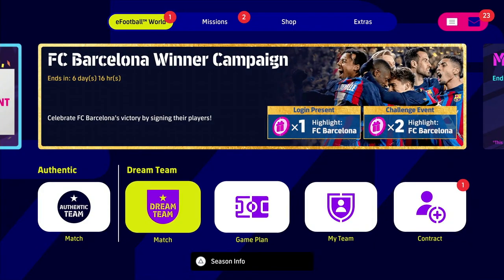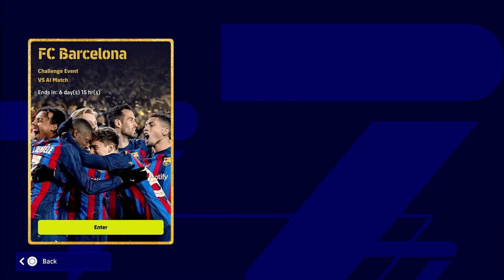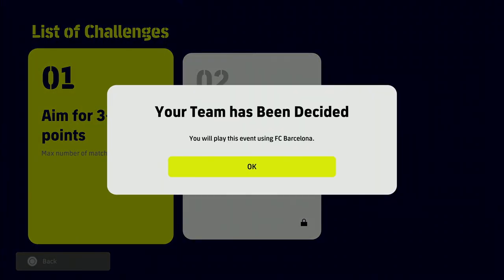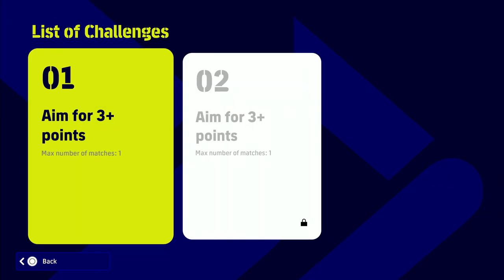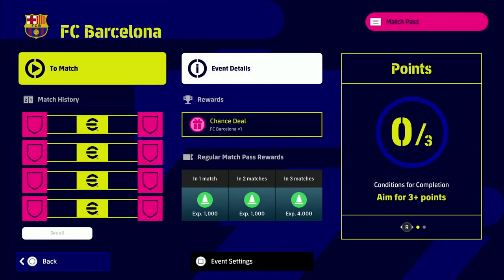I'm going to go through it right. What you're going to do is go into Events, then go into Match Authentic, then go into Events again. It's the only one there, and you will see that you'll be playing a challenge with Barcelona.